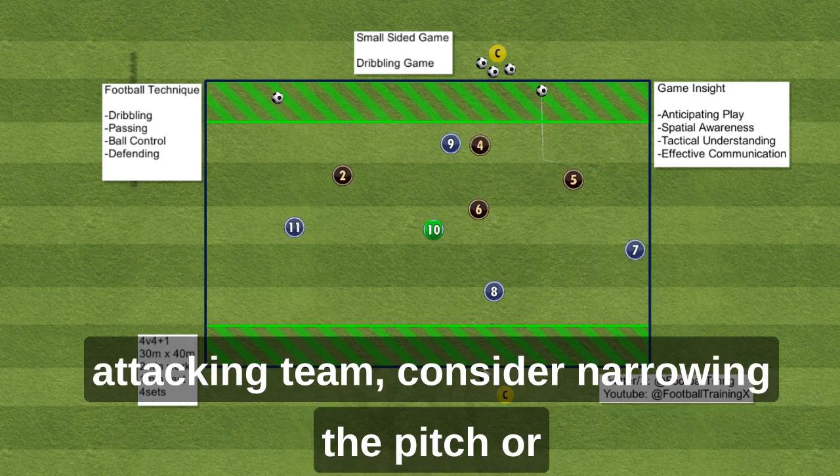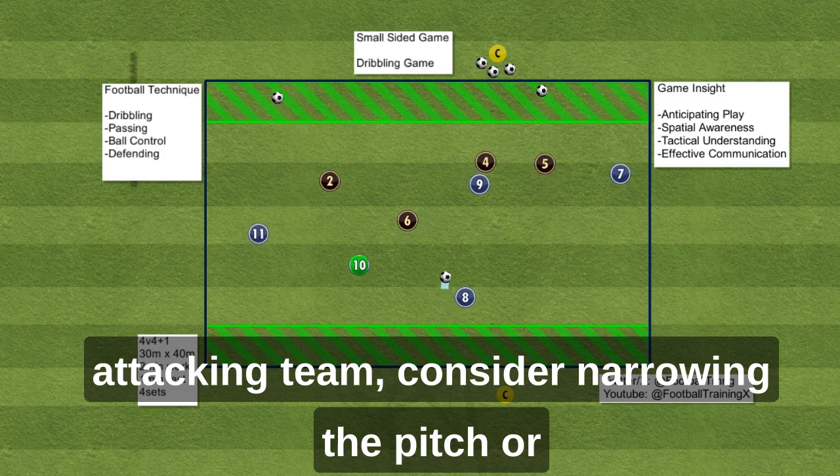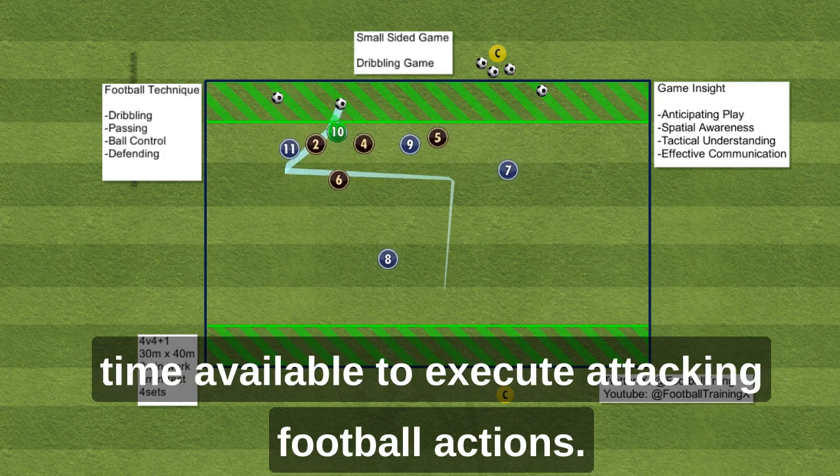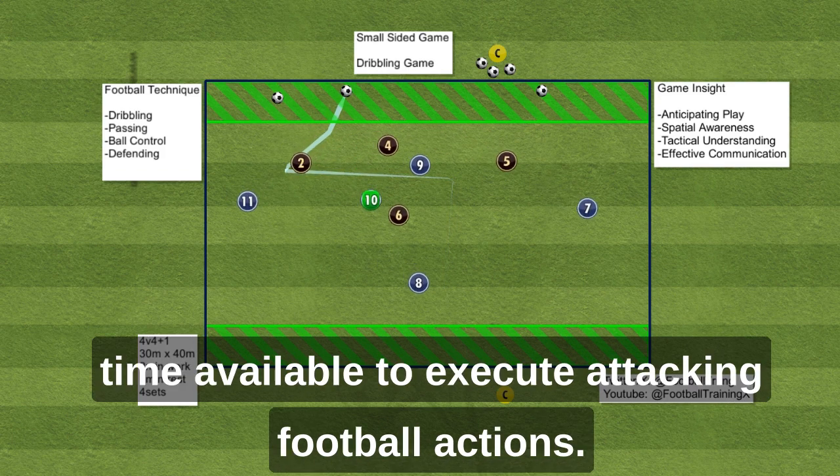To make it more challenging for the attacking team, consider narrowing the pitch or removing a neutral player during practice. This will reduce the amount of space and time available to execute attacking football actions.